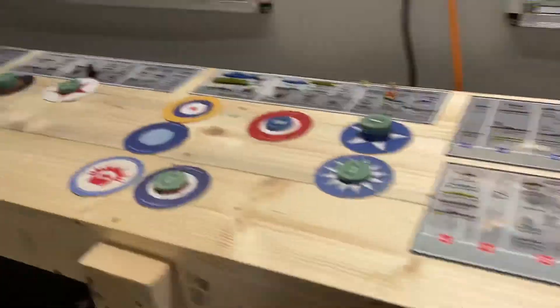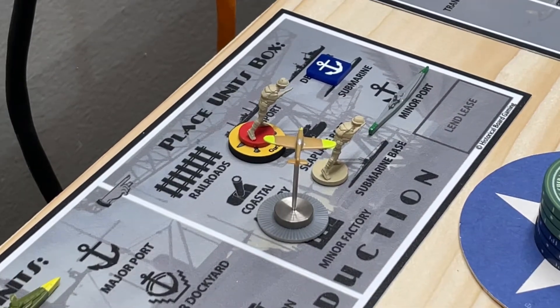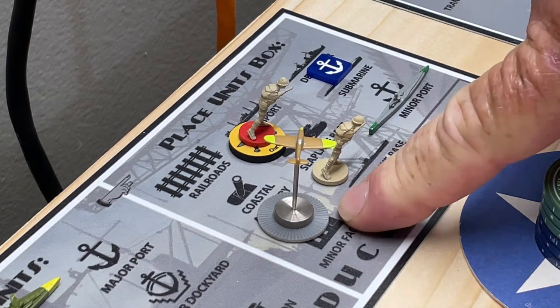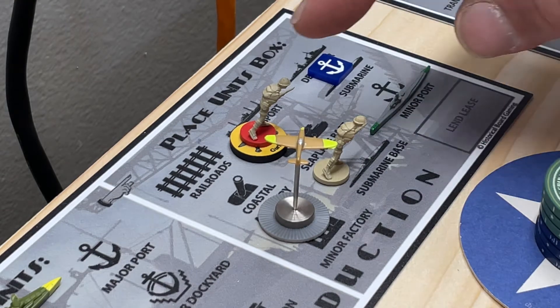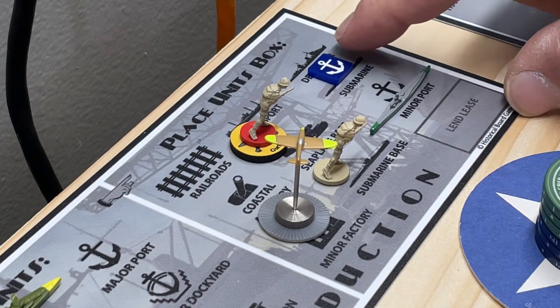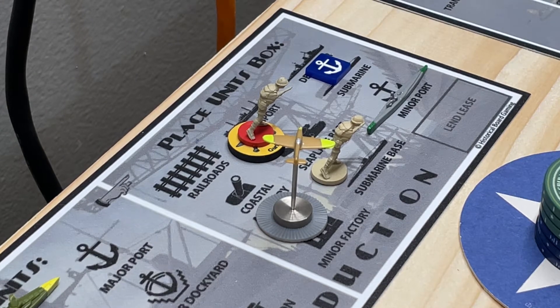Now let's look at the builds. The British are not going to do a turkey roll — they have other priorities. Great Britain started with 20 pounds in the bank, which they've spent on two fighters. FEC had their seven rupees; they're doing the same build as last time: one Gurkha, one infantry — that spends all their money. ANZAC started with $10; they're spending $6 on another submarine and $4 to finance a port upgrade. Canada has elected to save their $6 for another day.